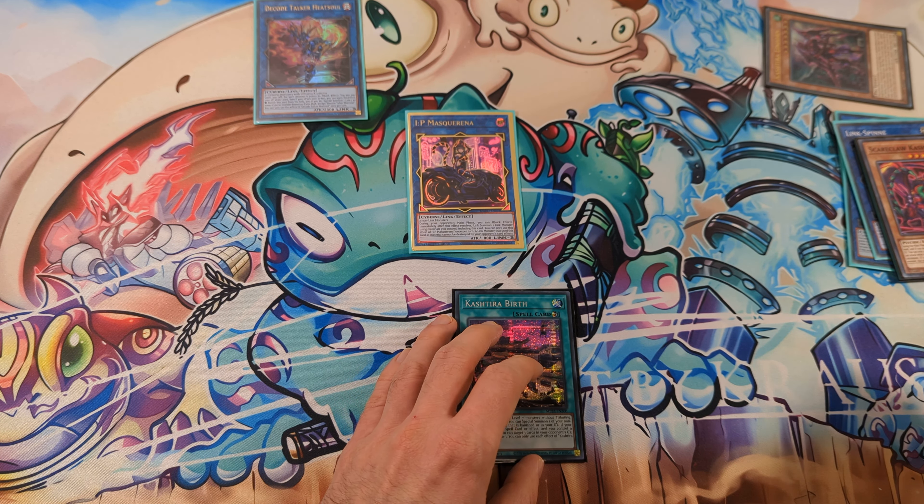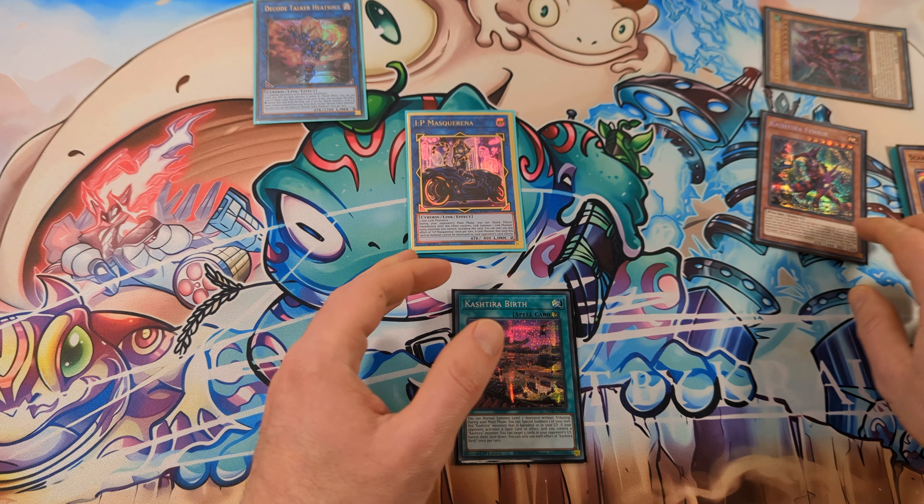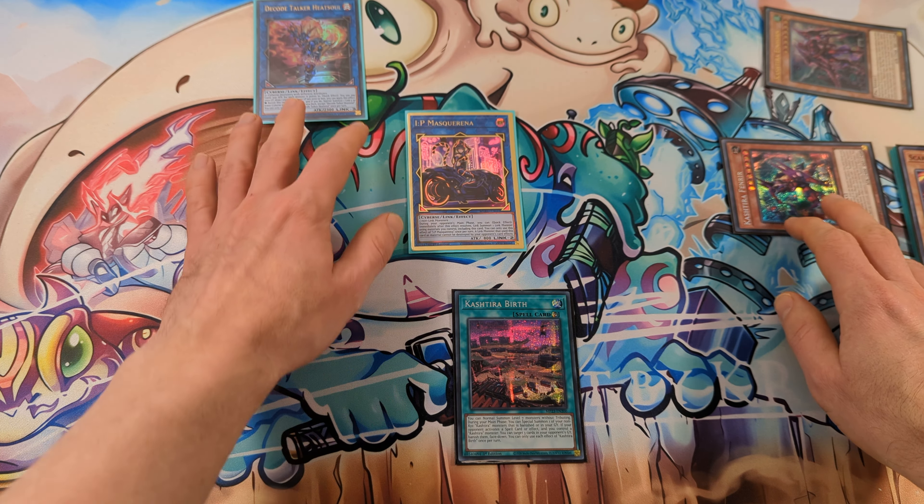Next, use Cashtira Birth's effect to Special Summon back Cashtira Fenrir, and you can end your turn.